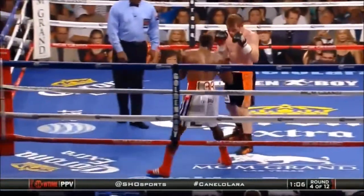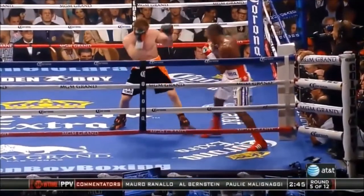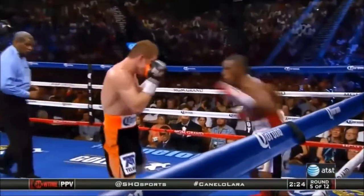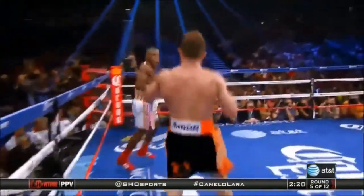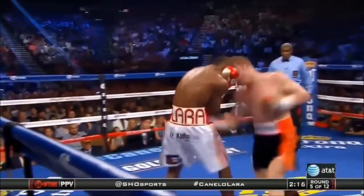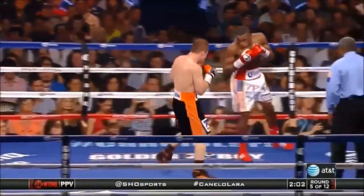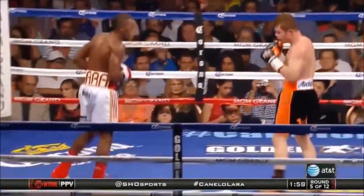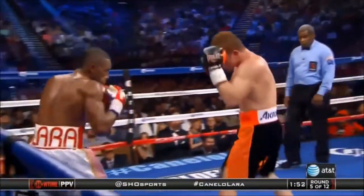I wonder what Lara will do, because right now it's been his best offensive weapon — the straight left, used almost as much as Mayweather did. There's the quick snap-out left-hand to show it, and then a straight left by Lara. Left hook to the body. There's the bodywork by Canelo — the bodywork, I think, is bothering Lara a little bit. And that bodywork continues.